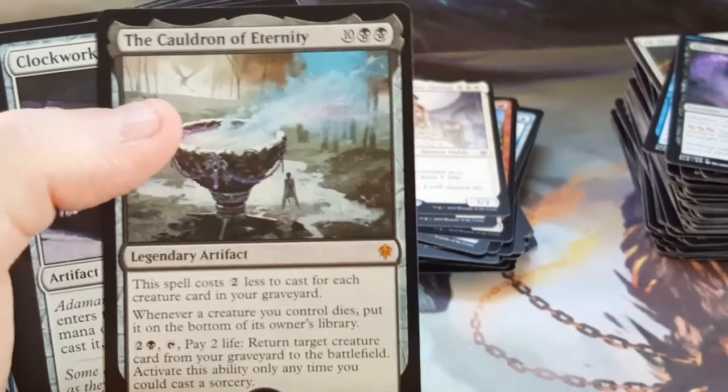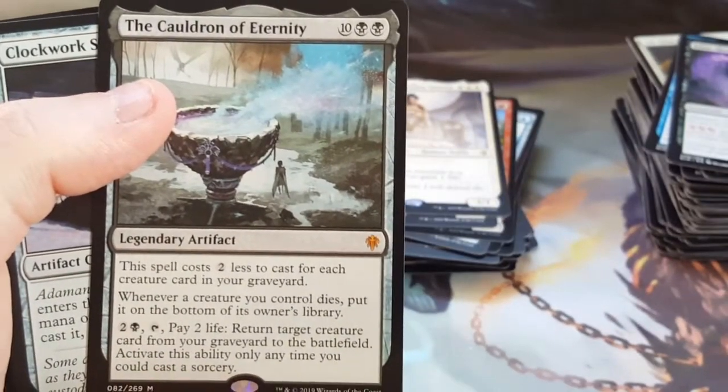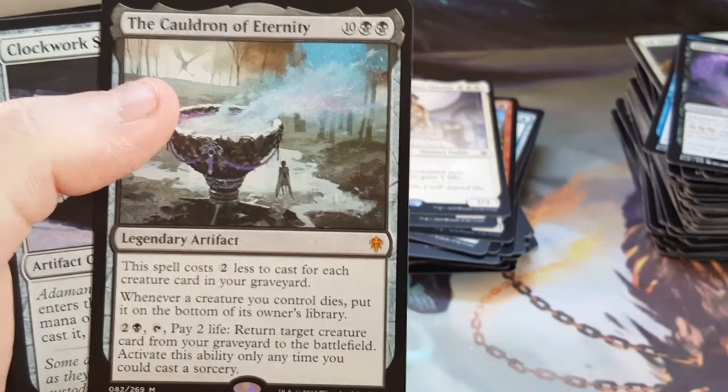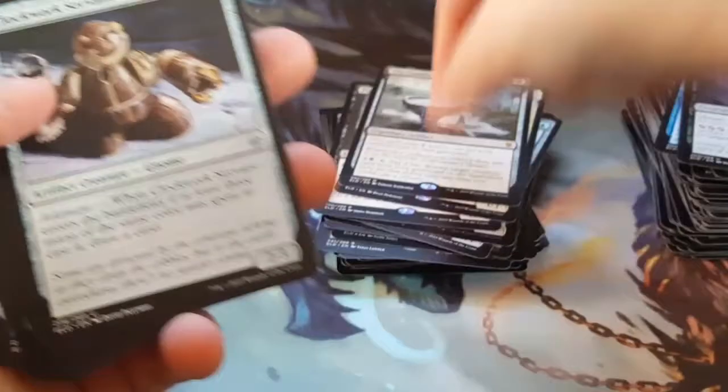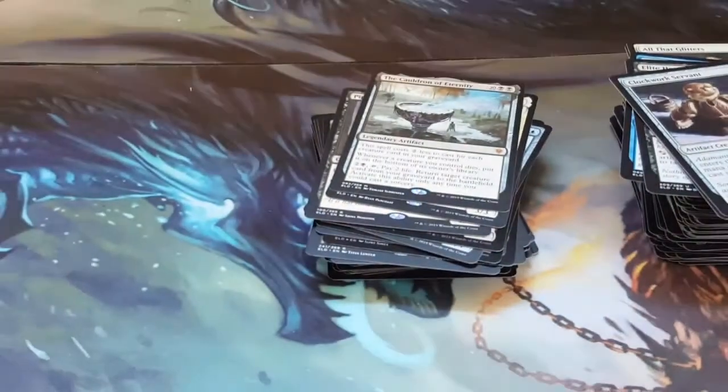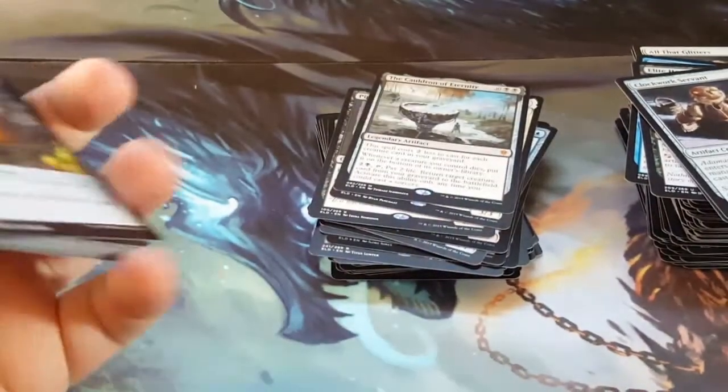I got the Cauldron. That was my mythic. I did not get the Great Henge. I did not get an Oko. I got the Cauldron — I just call it the Cauldron of Fuckery. Apparently it looks like it. I think that would be my last mythic for the box — down to about three packs left.